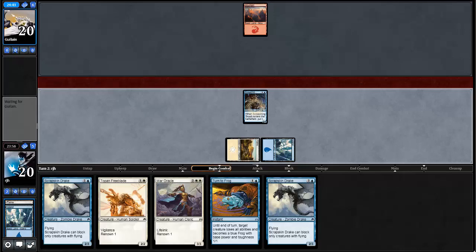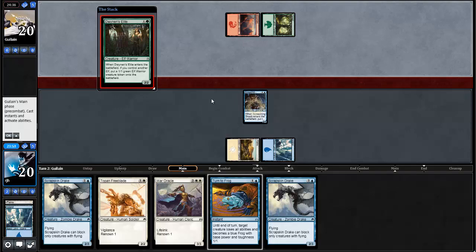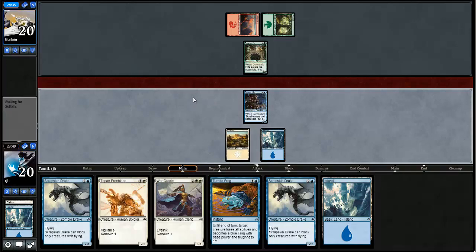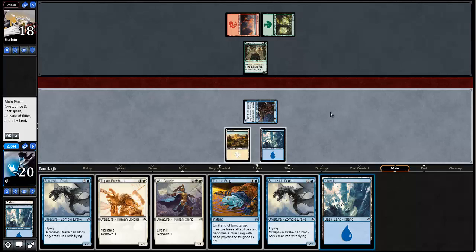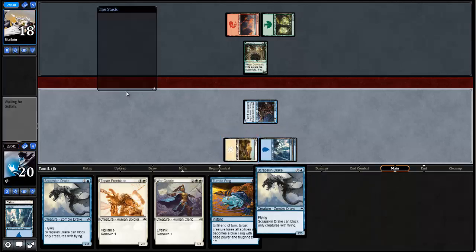Maybe I'm being too conservative — maybe just run it out and say, okay, here it is. There goes our plains and island. I do need at least one more land to get things going. I just anticipate my two-drop trading off. So we'll offer the trade here. Opponent does not block. That's fine.